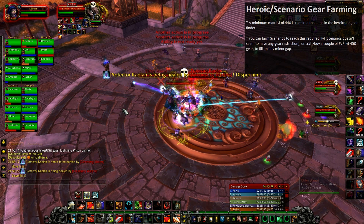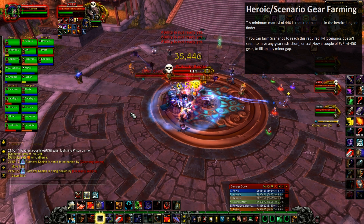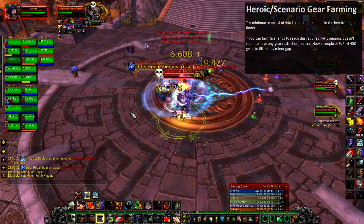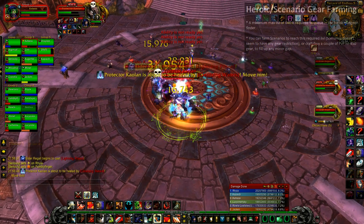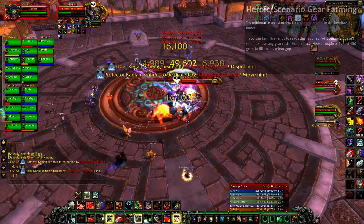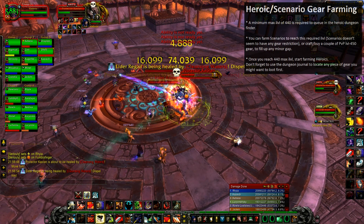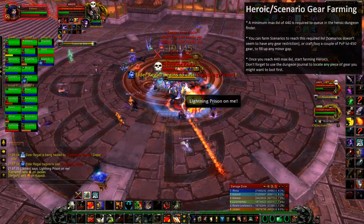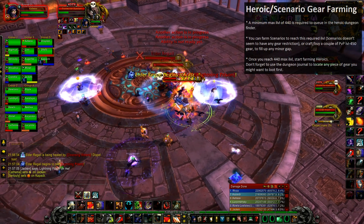Farming scenarios is also an option, as they have no gear restriction. At the end of each random scenario, you receive a chest that can drop a level 463 item useful for your class. Since scenarios are quickly done, they can be a very effective way to get useful pieces. Once you reach the required 440 item level, jump into Random Heroics and start farming 463 item level pieces. Don't forget to use the loot journal to pinpoint specific items you want.